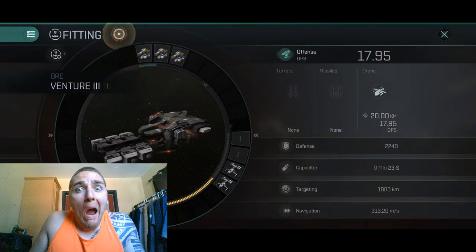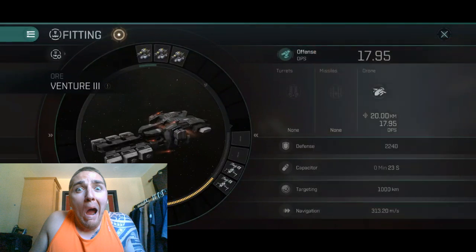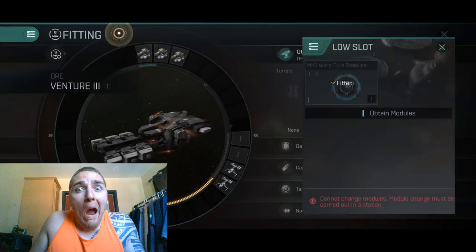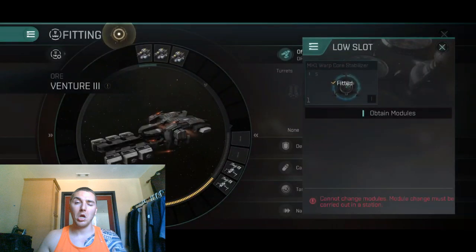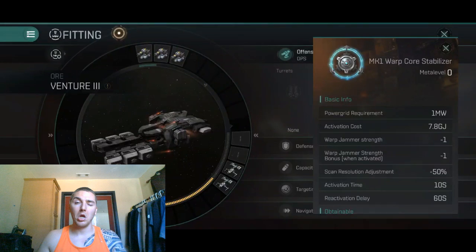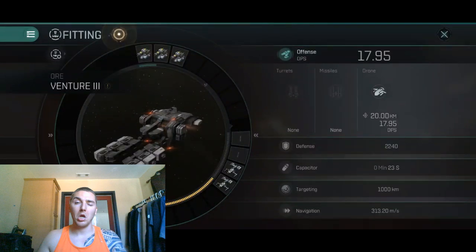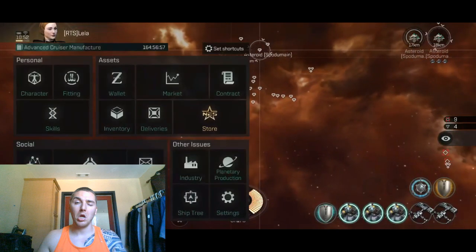What we do care about is our low fittings, which is the MK1 Warp Core Stabilizer. This is going to keep you from getting jammed, since the ship already has an inherent 2 warp stability. I don't necessarily need the MK5 or the Angel version, which gives negative 2 warp jammer strength plus another negative 2 on activation. So if I do activate this, after 10 seconds I'll have 4 warp jammer resistance, meaning I can escape 2 people both using tier 2 warp disruptors — that's about the most sophisticated attack you'll ever face as a miner, so you should be safe with that 4 warp stability.